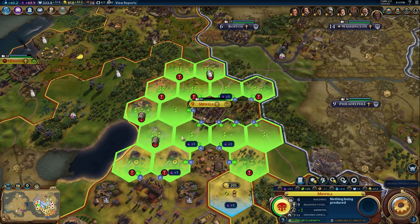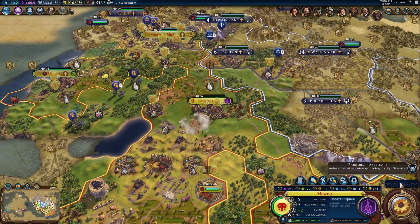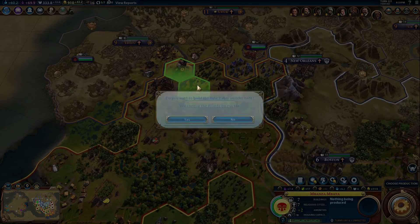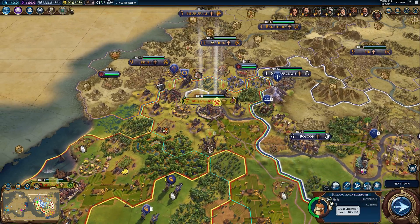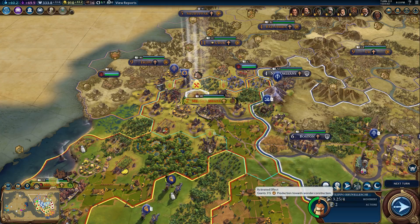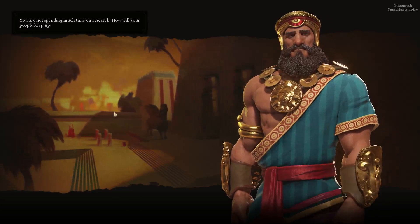You're going to build that wonder right there — yes, that is what I want to do. Use your power. Must be on the wonder. There we go. Do I want to use them both? This is a big wonder and it's expensive. He doesn't like that I'm not researching enough. I feel like we're doing all right. We are behind Sumeria and Greece, but we're in the same group.